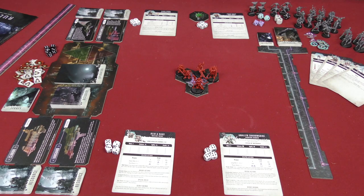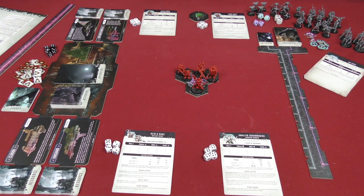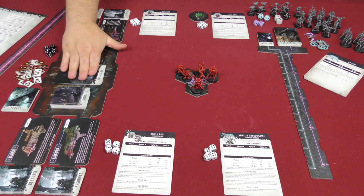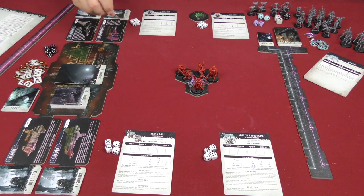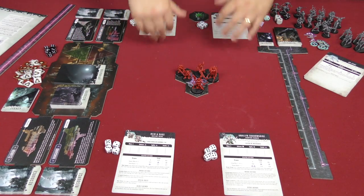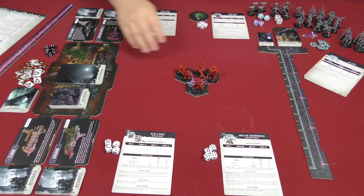There are three different steps in the exploration round. First is the exploration step, where we flip a card and do whatever it says. If it's a challenge card, we roll some dice and possibly take wounds. If it's a combat card, we actually set up the combat board and go through the combat.